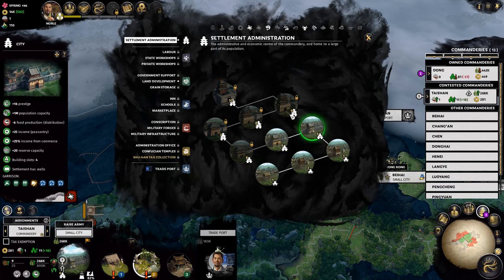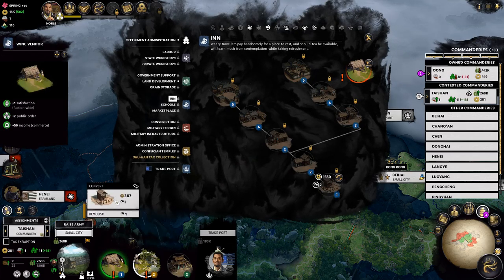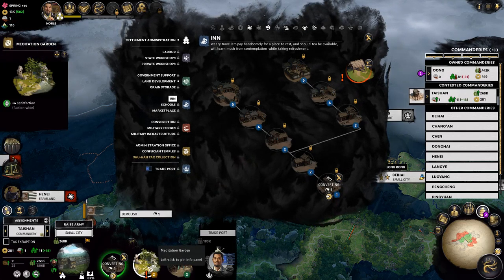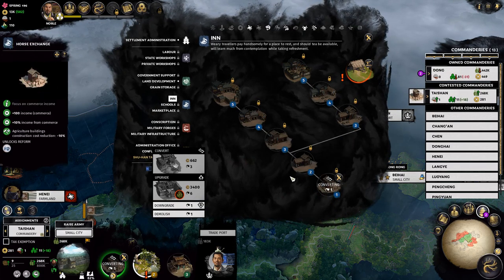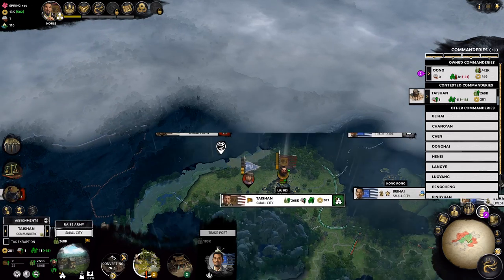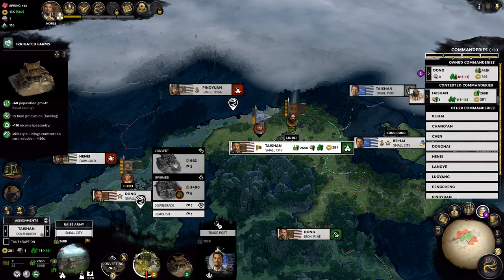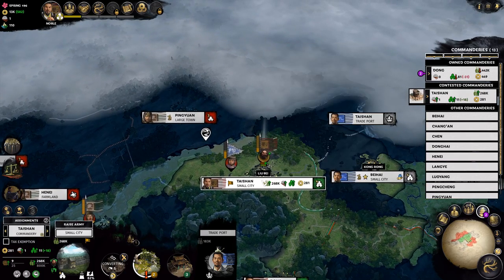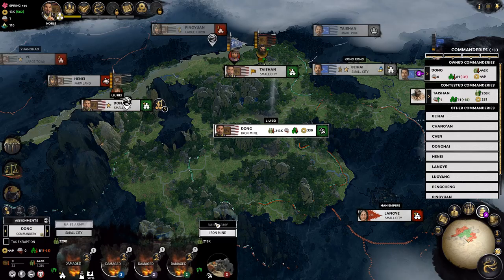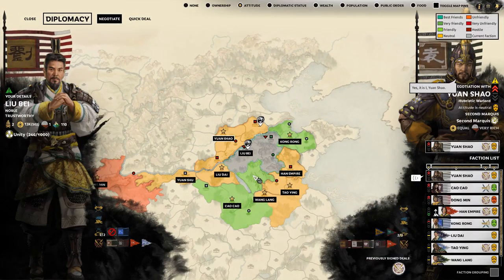Do a horse exchange — just do both, for satisfaction faction-wide. We'll hold off on that for now. We do have a good bit of money but can't really recruit anything still. Let's see — minus 25% building upkeep, we'll just do that then.